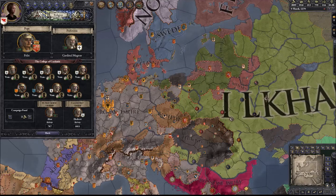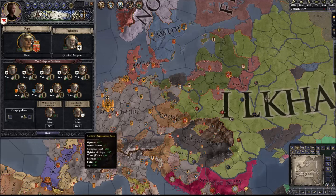Unfortunately, Herbert here of the Teutonic Order has a bit more of a cardinal appointment score, about 300 more. What we can do to increase our chances of winning is go to the campaign fund, and if you have money to spend, you want to increase that campaign fund. As you can see, Alan our bishop — his actual campaign fund is going to increase, and his chances of being elected cardinal are going to increase dramatically.